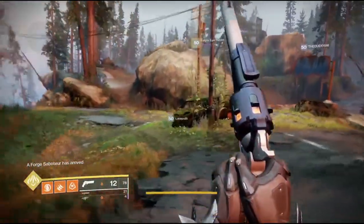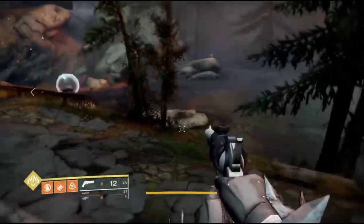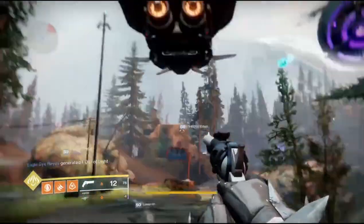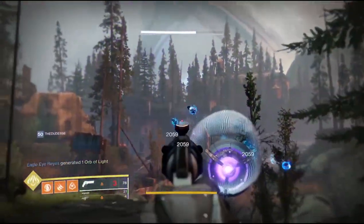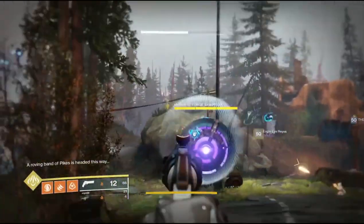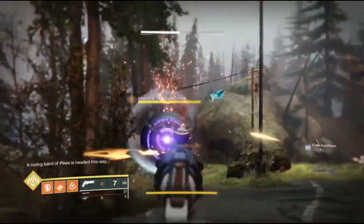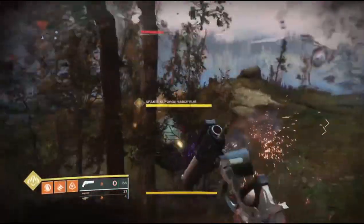In the bottom left-hand corner of the screen, when you see a Forged Saboteur has spawned, you know the high-value target is coming. In order to kill this high-value target, there are little blue orb things floating around it — you need to kill them to drop the shield. Then once the shield's down, you lay everything you have into it. If you stop damaging for a while, his shield will come back and you'll have to kill those things again.